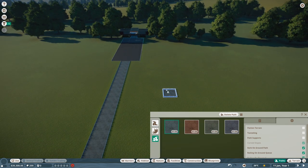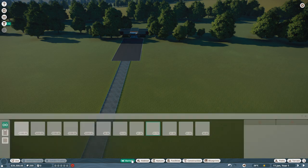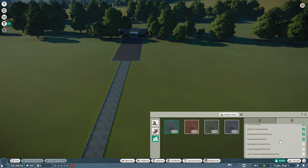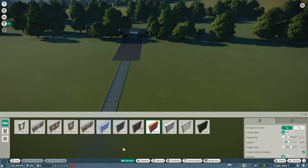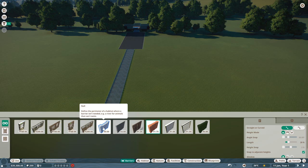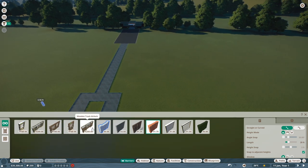One thing I learned from watching others: you need to start with your barriers, not your paths, because paths have a feature where they can snap alongside barriers. The null barrier is key — it's free and lets you trace out an area, then change it to a different barrier type. By default I'll use null barriers to get my sizing right first.